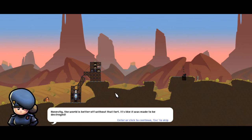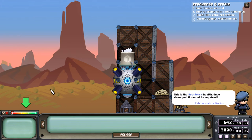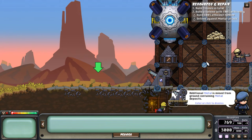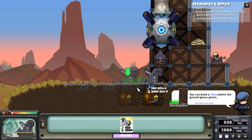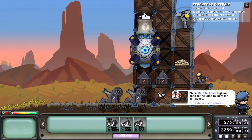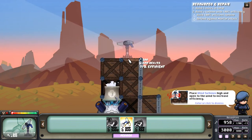The world is better off without that fort. Let me introduce to you the reactor unit. These bad boys power the fort and provide basic resources. Protect them at all costs. This is the reactor's health — once damaged, it cannot be repaired. The reactor produces metal and energy, used to build and run forts. Additional metal is mined from the ground containing metal deposits, so I can mine as well. Build a new one on the metal deposit. Wind turbines require wind to operate efficiently — that's only from one side, and this is from two sides.